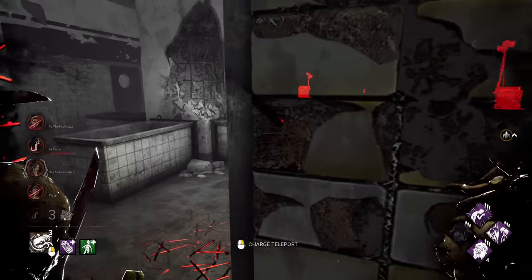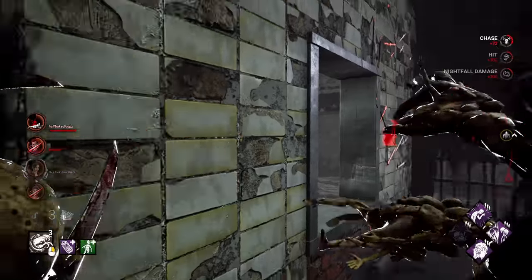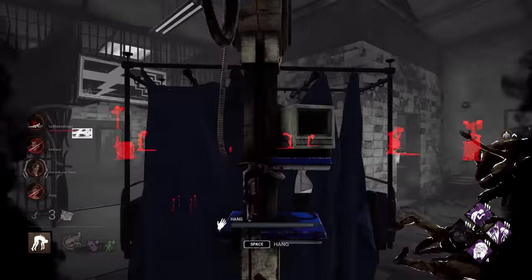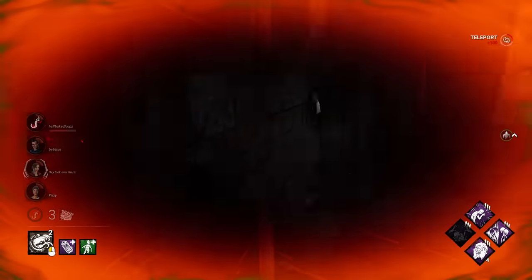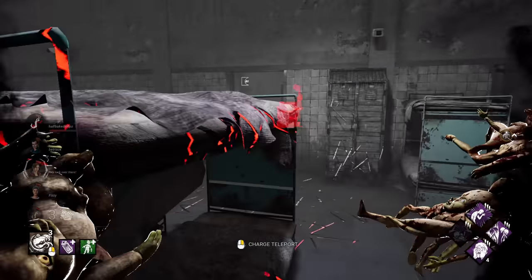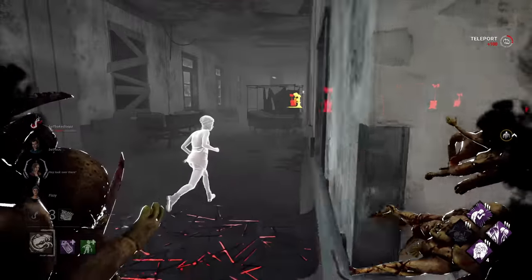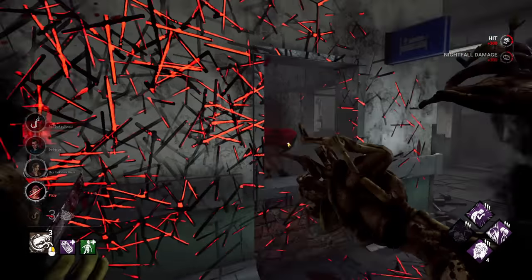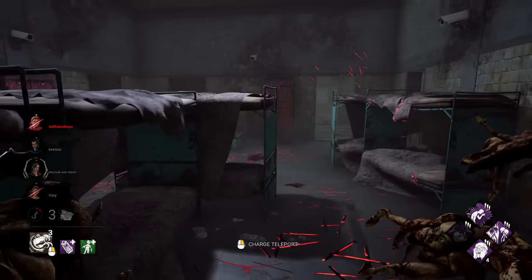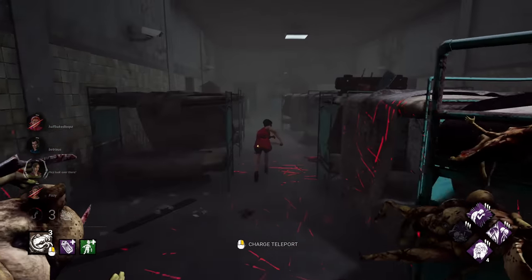They were able to find Ash, but let's set up Felix somewhere more obscure — this may work out for us. Felix is almost to struggle. They just got him — lucky, lucky. She has Dead Hard — yep, there it is.